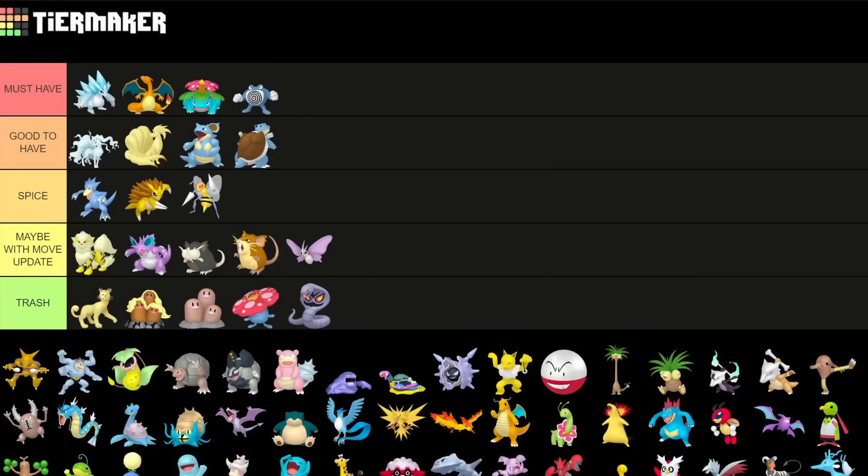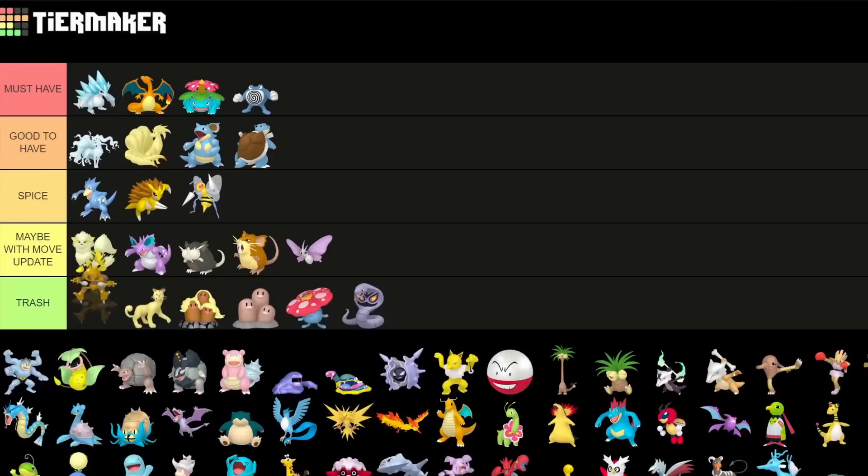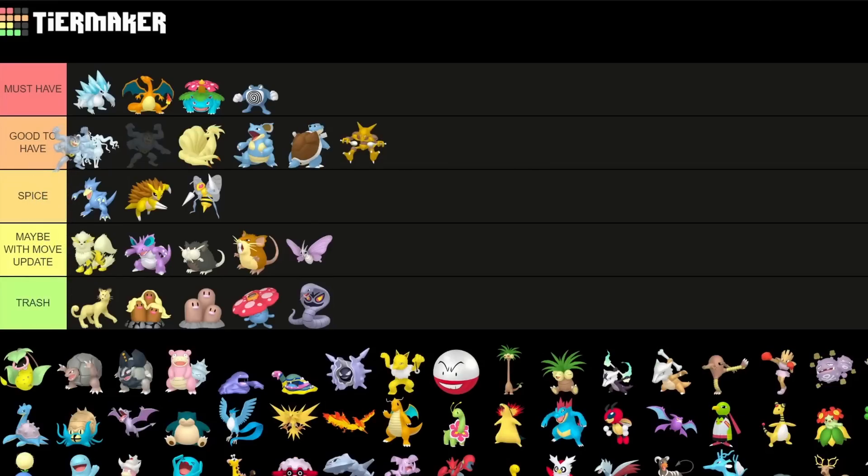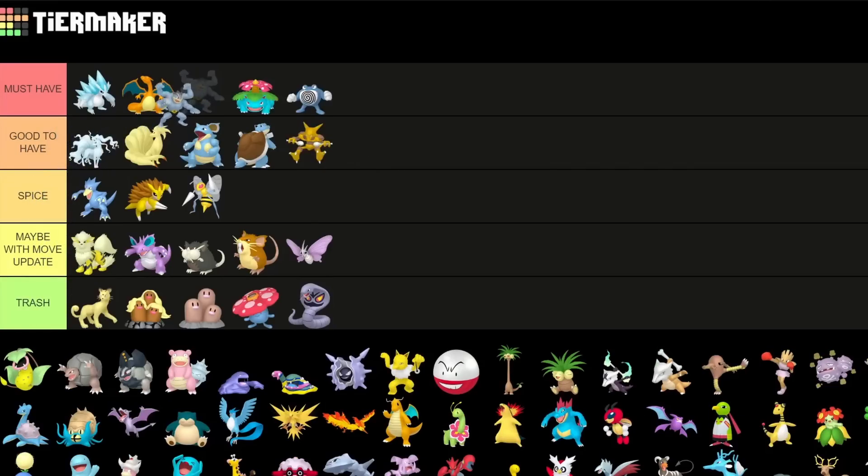Alakazam is a Pokemon you could use for raids — I'd put it as good to have but fairly low for raids, since we have Mewtwo coming up later which will be better. Machamp is still used in Ultra League as well as Great League for Go Battle League, but for raids Machamp is one of the best Pokemon, so definitely top tier to get for raids for sure.